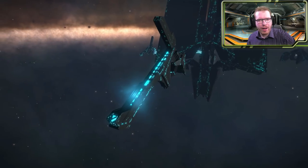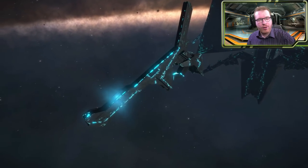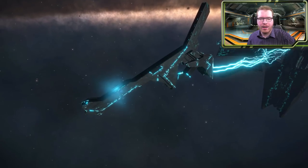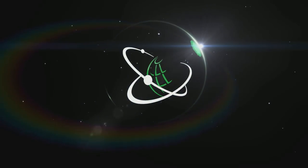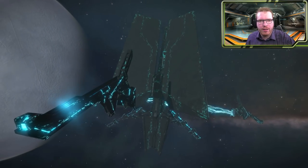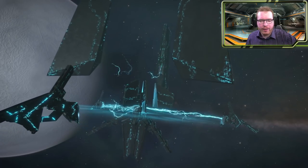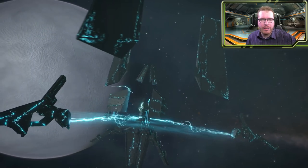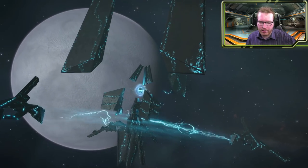Today I'm going to show you how you can use the new Guardian beacons to get access to the Guardian vessel blueprint segments, which you need to unlock the new Guardian fighters. Hello ladies and gentlemen and welcome back to Elite Dangerous with Downcloth Astronomy. We're taking a look at the new Guardian beacons added in the latest update, and I'm going to show you step by step what you need to get access to this.